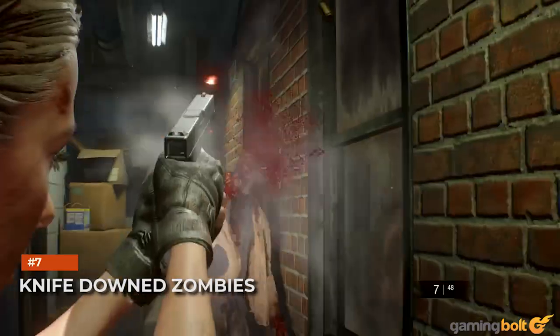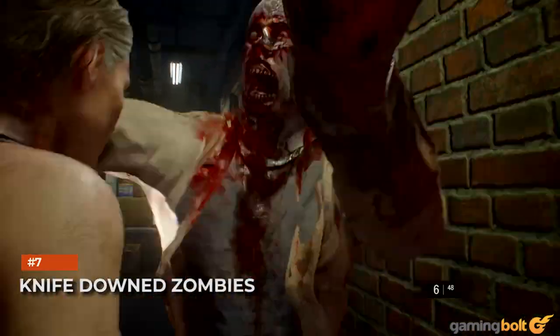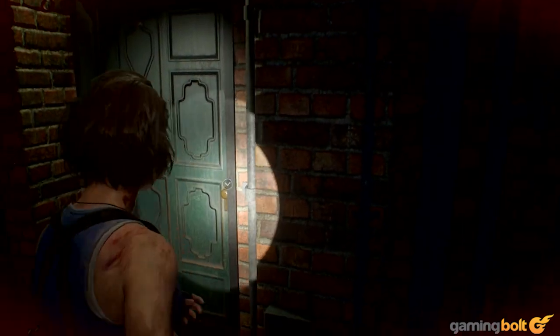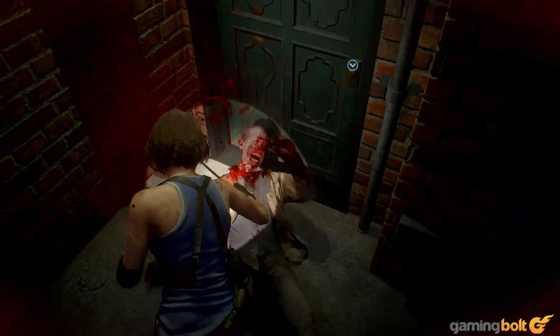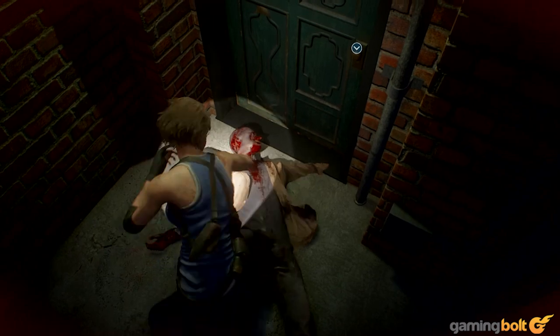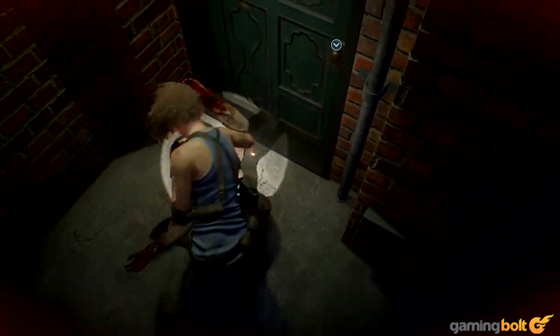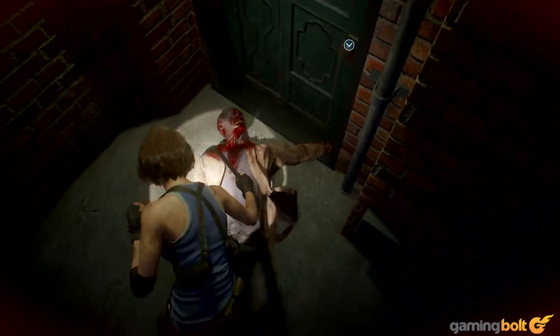Knife downed enemies. Conserving bullets is key in any Resident Evil game, but what do you do if you down an enemy and aren't sure if it's going to get back up or if it's permanently dead? Knife it a couple of times to make sure it stays down — much more efficient than wasting bullets. The knife in RE3 is also not degradable, so you can pretty much swing like a maniac if you really want to.